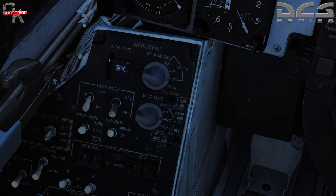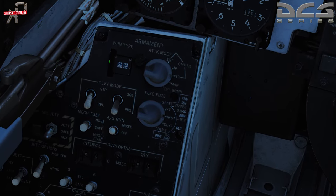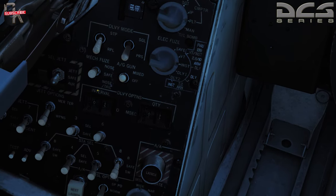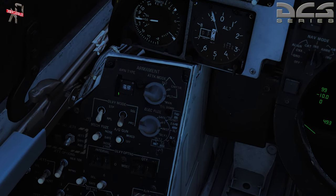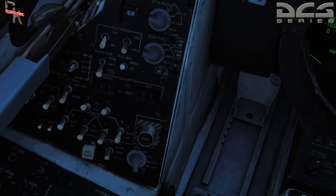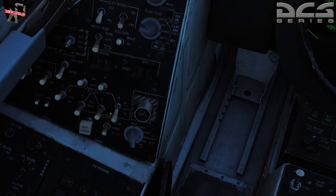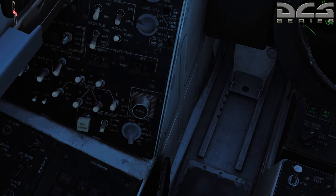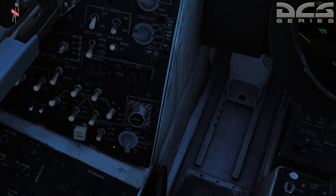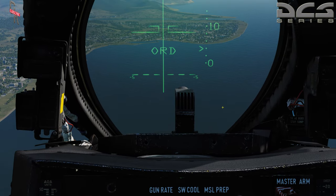We're just going to cycle through until we find our Mark 20. Because it has a secondary fuse, we have to open up the canister at a certain time. We're going to set this to nose-tail. We're also going to select stations one Bravo and eight Bravo — deselect three and six. Now with the cluster bombs you don't want to drop them too low.